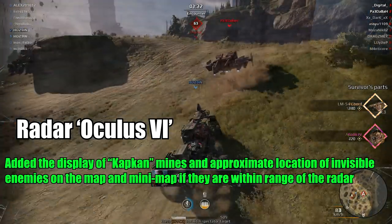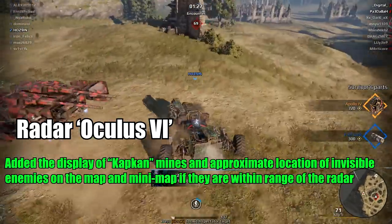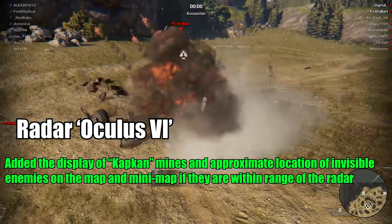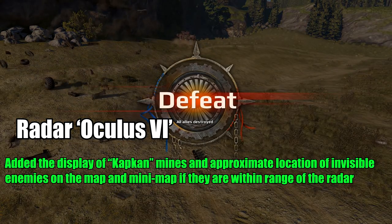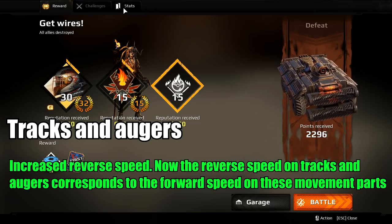Oculus 6 — which no one uses, maybe in clan wars — now displays cap-can mines and the approximate location of invisible enemies on the map and minimap if they're within radar range. And there's a movement buff for track and auger users: your backward speed is now the same as your forward speed — congratulations.